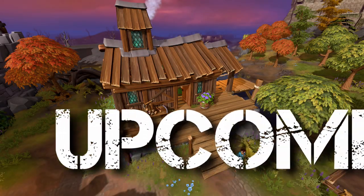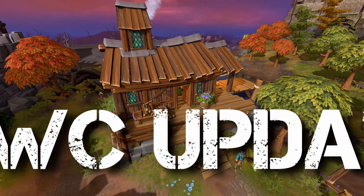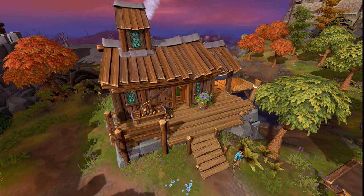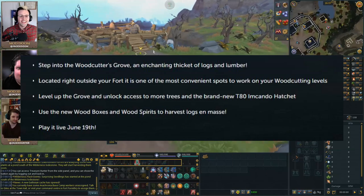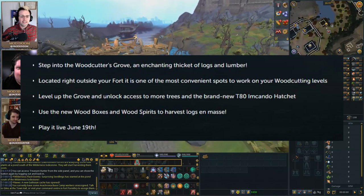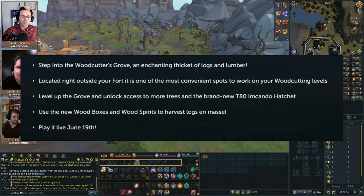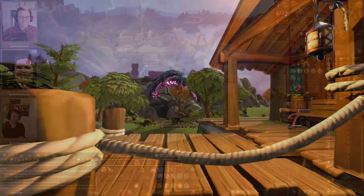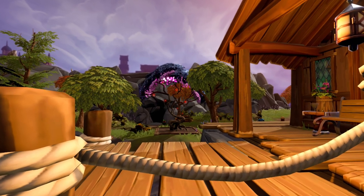Coming Monday, the woodcutting skill is going to get a whole new face with the introduction of the Woodcutter's Grove in Fort Forinthry. This is not just an addition to your fort with a new building and new woodcutting perks. It adds a new area to train woodcutting, convenient for all woodcutting levels, a new tier 80 Encamdo hatchet, a new wood box for holding your logs, and wood spirits — the equivalent of stone spirits for woodcutting — and major rebalances to all hatchets and trees across the level bands.